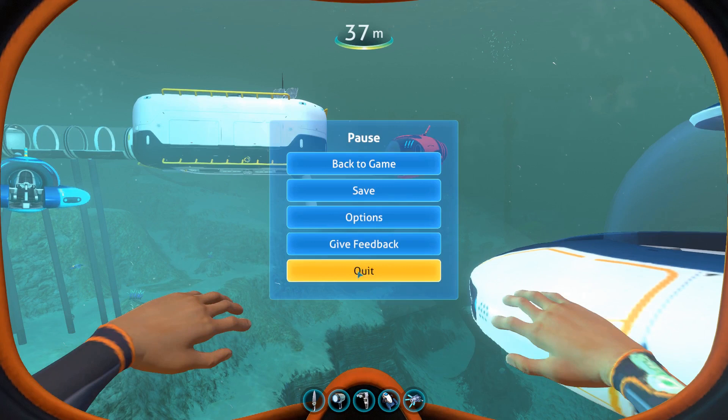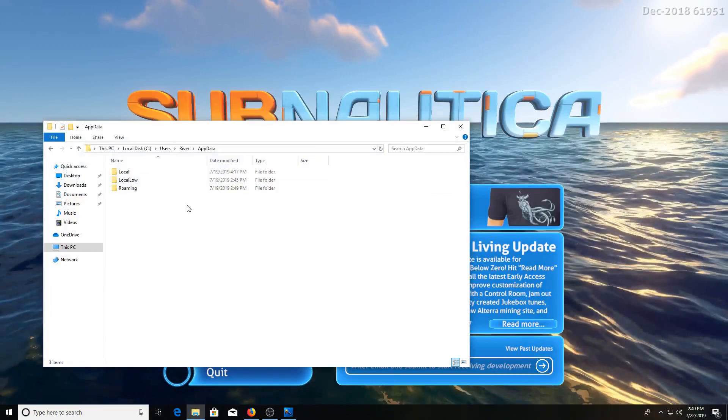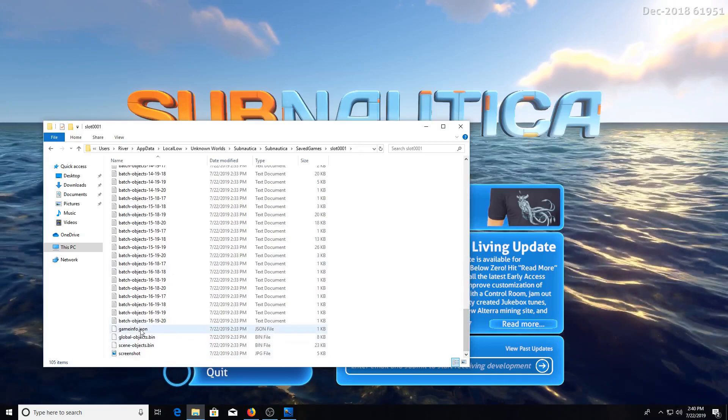I'm going to save and quit. So I'm going to open my save games data — it's in the folder called local, Unknown Worlds, Subnautica, save games, slot one. There are a few important files in here: gameinfo.json has stuff like how long you've been playing and what mode you're in; there's a screenshot; scene objects has temporary stuff for the area you're in; and global objects has things like vehicles.